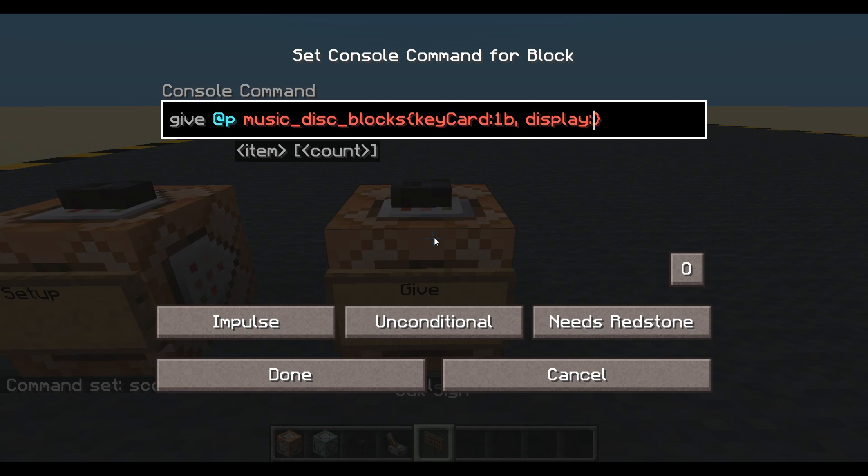And let's give it a name. Inside display, we want to give it a name. And also inside display, we'll give it some lore. Square, inside square, apostrophes, curly brackets. What do we want in there? Speech marks, colon, speech marks. Text - it's just key card level one. And I think I'll turn italics off as well. Italic, false.